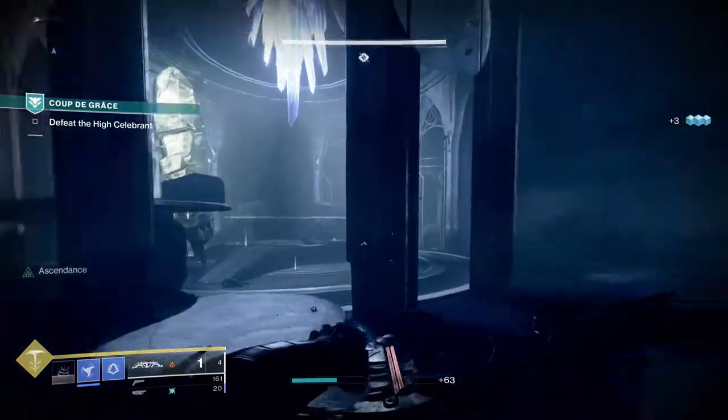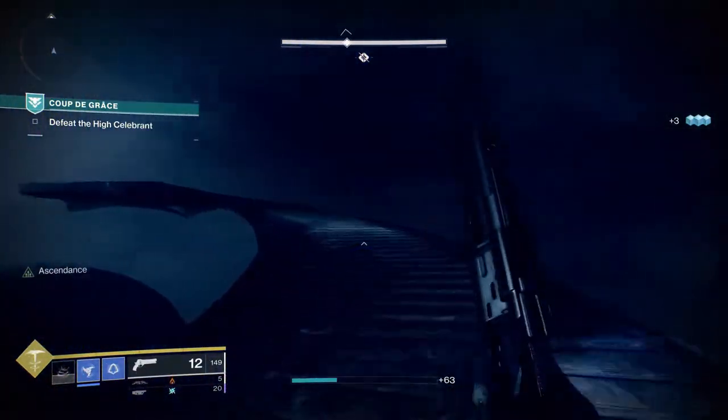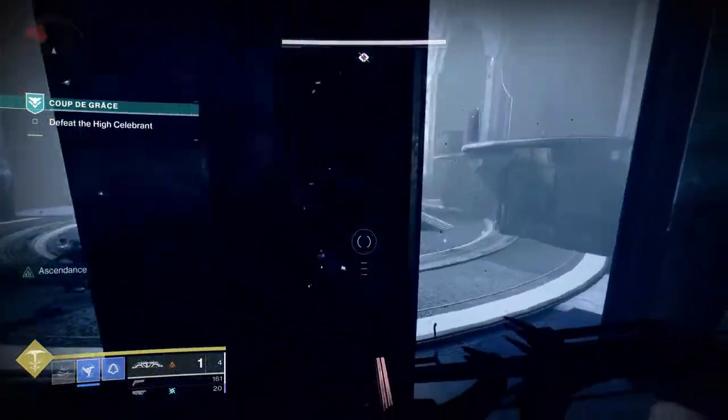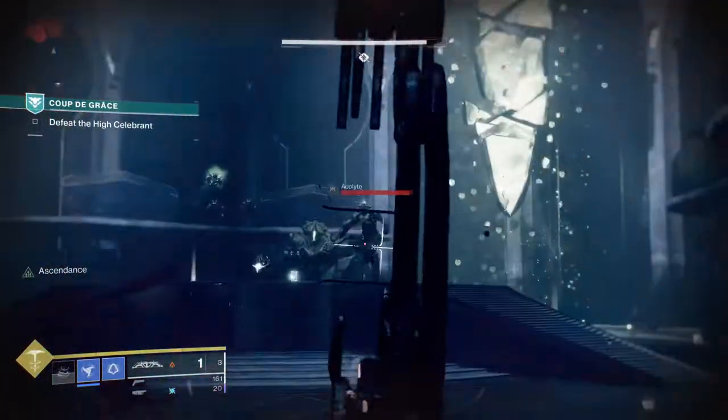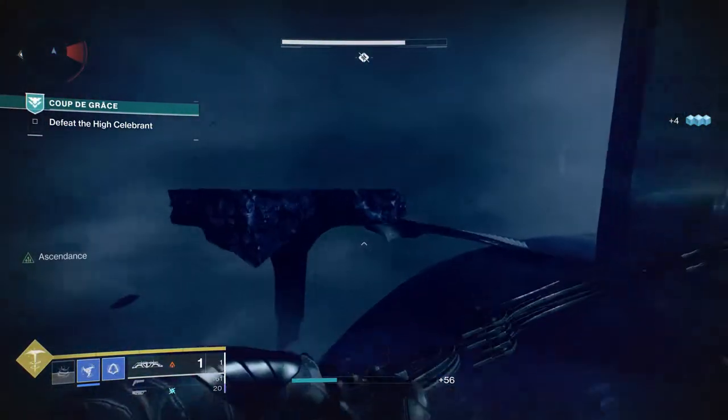With the recent start of the season and the addition of new catalysts, a lot of people have catalysts from previous days of Destiny that are no longer in the game that they need to start working on. Or you want to work on the new seasonal exotic and get the TQ catalyst finished when you finish the quest for it. So where do you actually go and do this?